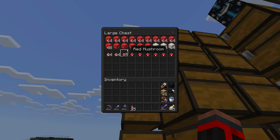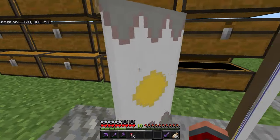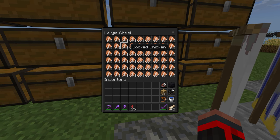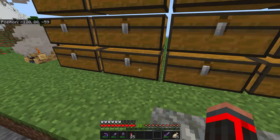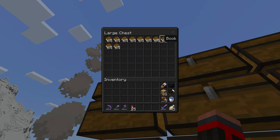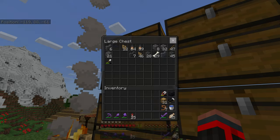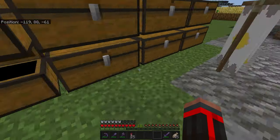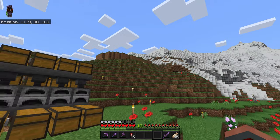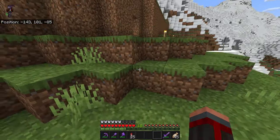I want to farm brown mushrooms as well. I've created all those patterns and some I found in the End. I have an auto chicken farm but I've taken it down because I have more than enough for myself. These books I got from an end city dungeon. I've been using them to create street lamps. Some fishing-related stuff too.